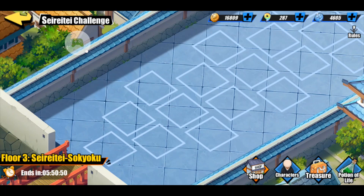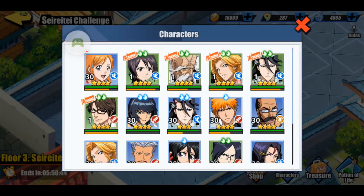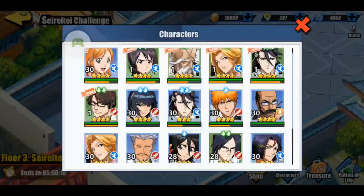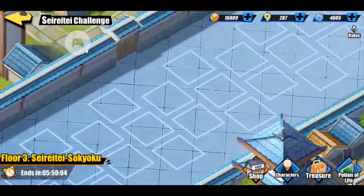The next tab is characters. You'll see that I have a bunch of characters, and a bunch of them are level ones. You might be thinking you wouldn't want to fight with level one characters, but those are actually not my characters — these are characters you gain from the Senkaimon, the little soul gates, and they are extremely powerful. If you have a chance to add a few of them to your crew, go ahead. They only last while you are doing the Cerite Challenge.